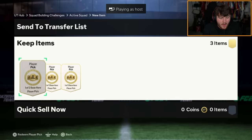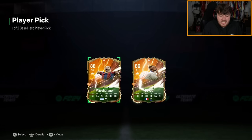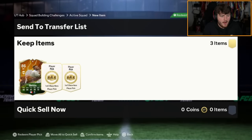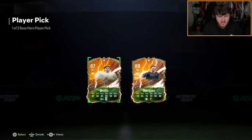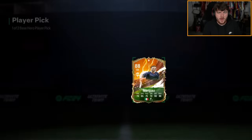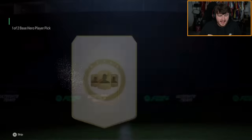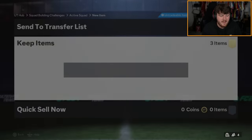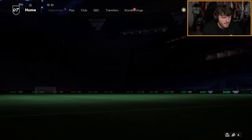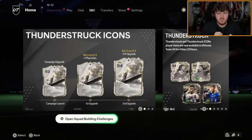On to my RTG account now — we've got the three base hero picks as well and the pack. I'll take Sidney Govoo on this account — I think it's decent. Tomorrow night, the UCL hero pack that you get for pre-ordering the game is coming out — that's quite exciting. I'm excited for that, actually. That comes out tomorrow at 10:59 PM UK time. I have no idea why — it's a random time. But that's in case you didn't know — that's the information we have for today.